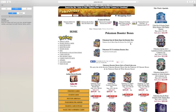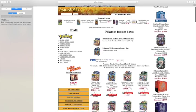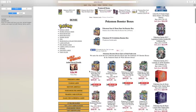The Pokemon Sun and Moon base set booster box — 36 packs — is $89.89. The Pokemon XY Evolutions booster box is also $89.89. The Pokemon Steam Siege booster box is $88.89.